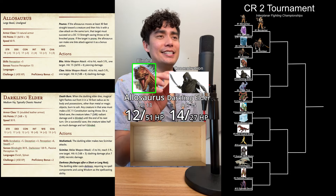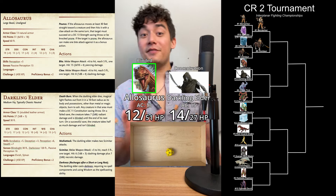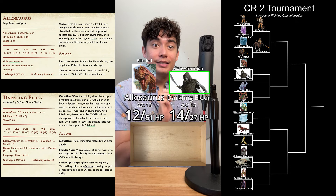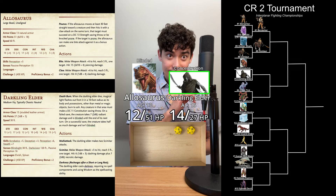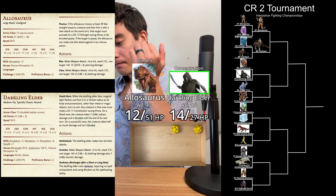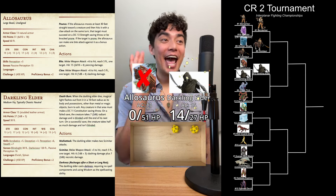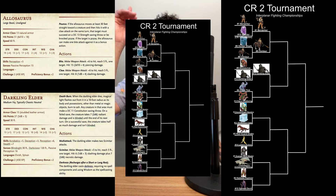The Darkling Elder needs to beat a DC 10 Concentration check or they lose concentration on their Darkness — a 15 plus 1 succeeds. The Darkling Elder is going to make 2 Scimitar attacks, both at advantage. If both hit, minimum damage will take out the Allosaurus. Two 13s — attack number 1 hits. Both dice need to be 7 or lower for the second attack to miss. That's 2 nat 20s! The Darkling Elder defeats the Allosaurus. The Darkling Elder is moving on to the next round.